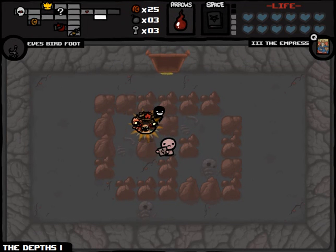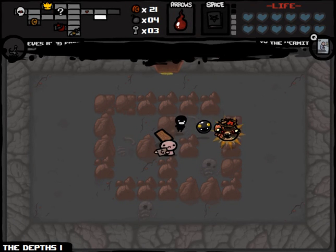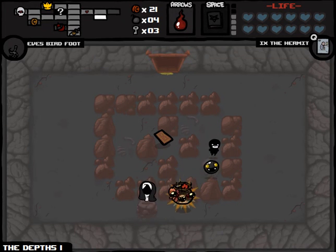We might as well pay out Judgment because he's going to be pretty cheap for us, considering the amount of money we have. We only need to have 15 cents moving forwards. I can save a key actually just by using this Hermit card. And we get the Nun's Habit — this is real good!